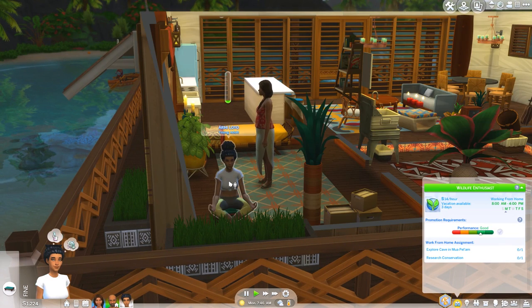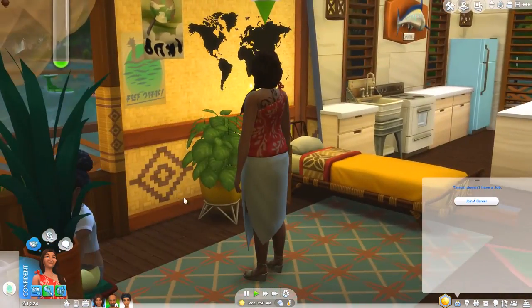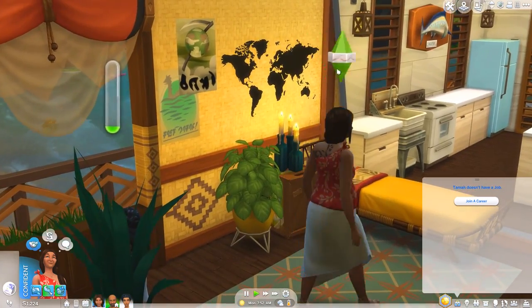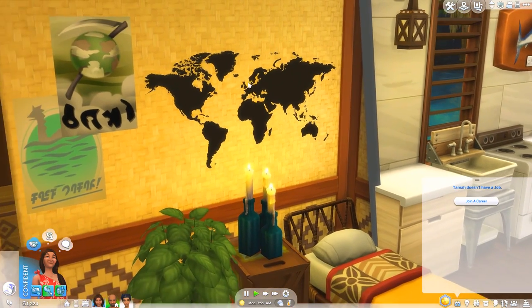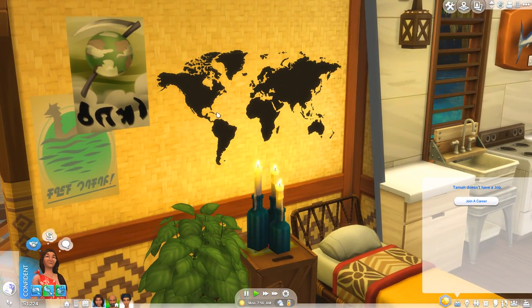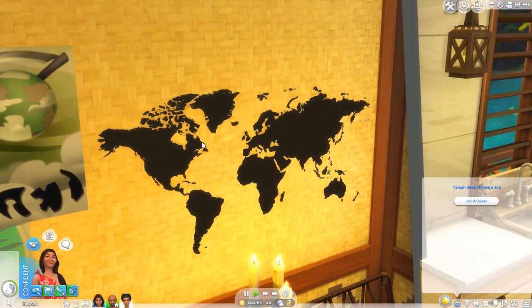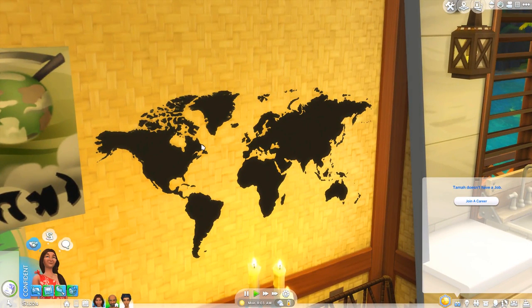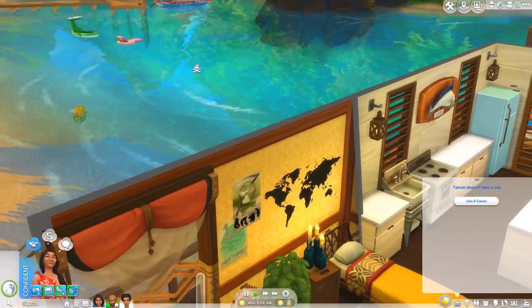Orihi is currently sat in her little corner doing some meditation. Tama is actually just here staring at the art on her wall. I did change up her room a little bit - I added in this world map, I really like the way it looks. It is actually custom content, not new with Island Living. I just decided it kind of makes sense, even though The Sims isn't really based on the real world.